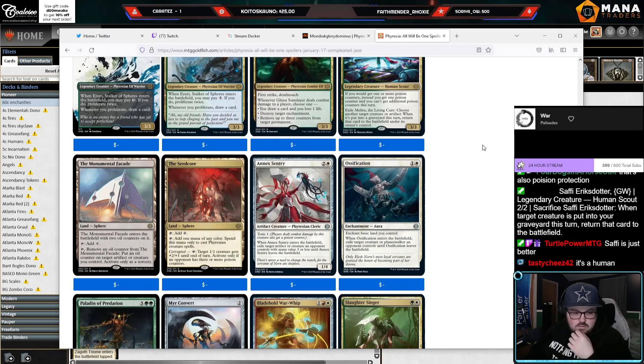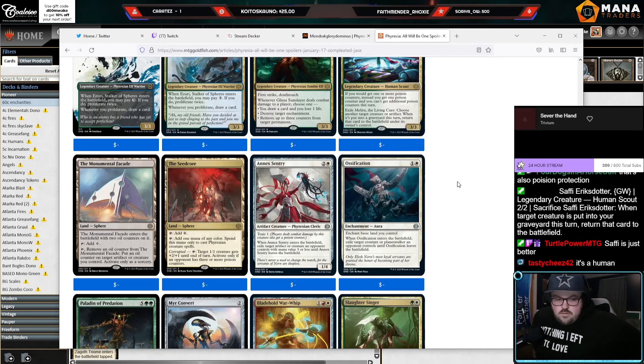The Monumental Facade: enters the battlefield with two oil counters, tap for colors, or tap remove an oil counter from it and put an oil counter on target artifact or creature you control, activate only as a sorcery. I doubt there's going to be oil-counter tribal or anything like that, but it's similar to Mirrodin's Core — a little different though.